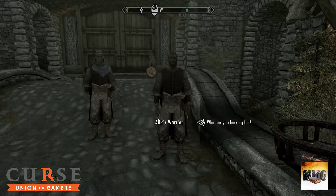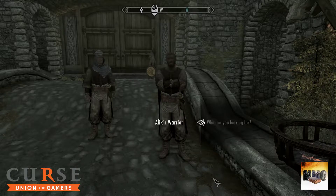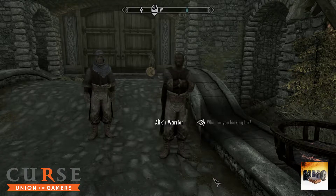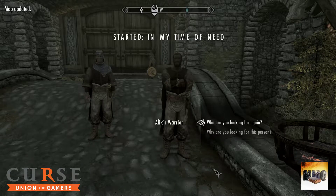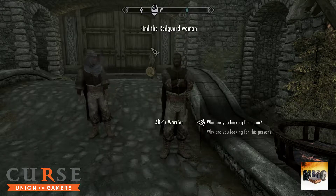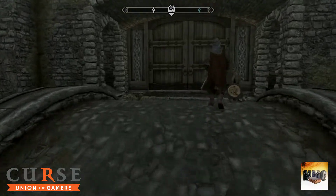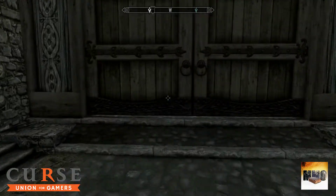A Redguard NPC stops us: he's looking for a woman, a foreigner — a Redguard — likely not using her true name. They'll be at Rorikstead to learn anything. Okay, so we need to find the Red woman. I'm not going to speak to him anymore — let's go try to kill this dragon.